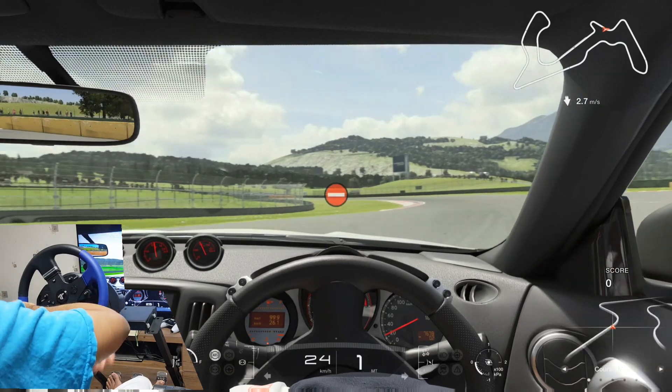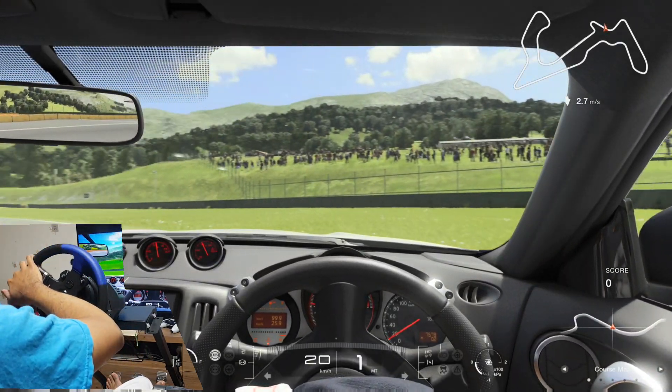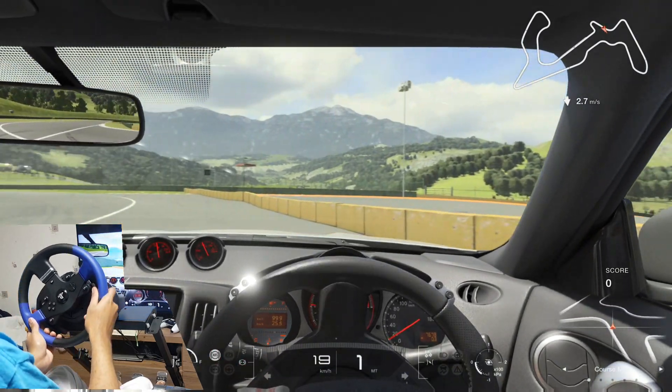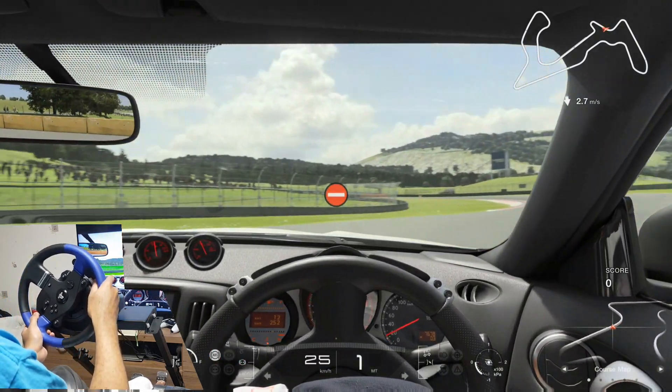Just go in a circle and see how much force it takes — it kind of feels like it's harder than your life. But this is just the best spot for our force feedback for drifting.